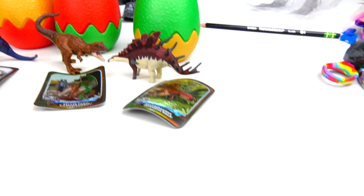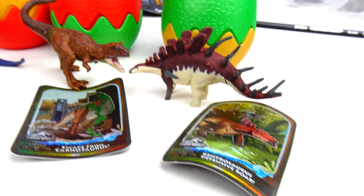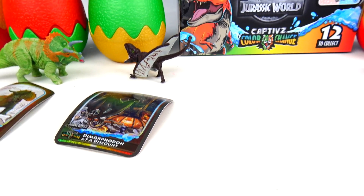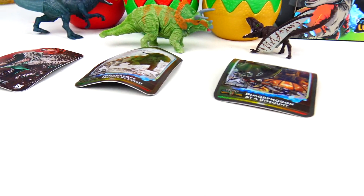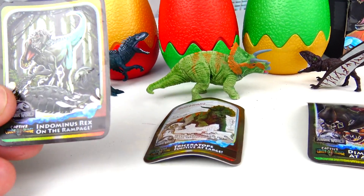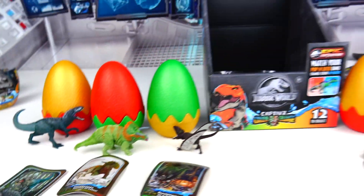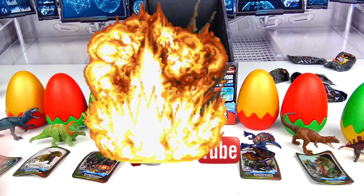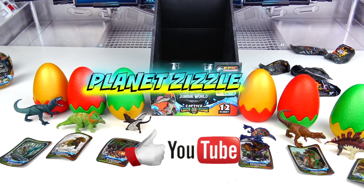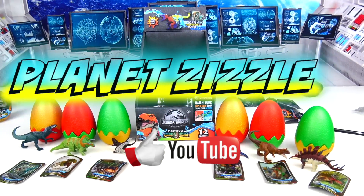That's it for today's video. Here's a look at all the dinos — we got the Kentrosaurus on the end, the Carnotaurus, the Dilophosaurus, Dimorphodon, our Triceratops, and of course on the end, which we got first, is the ultra rare Indominus Rex on the Rampage. Don't forget to share this video with your friend, smash that like button, and come back to Planet Zizzle to keep the missions going. This is your toy commander signing off — I'll see you guys on our next mission.